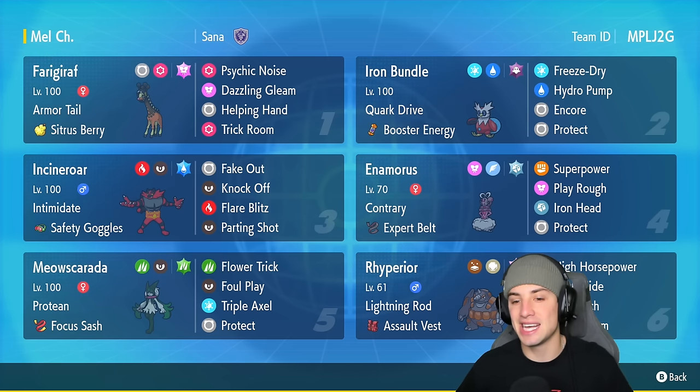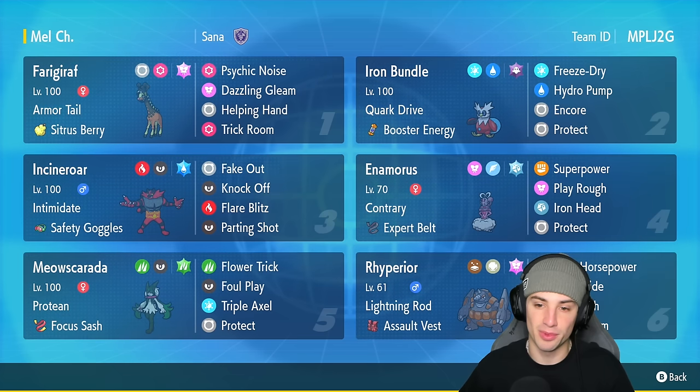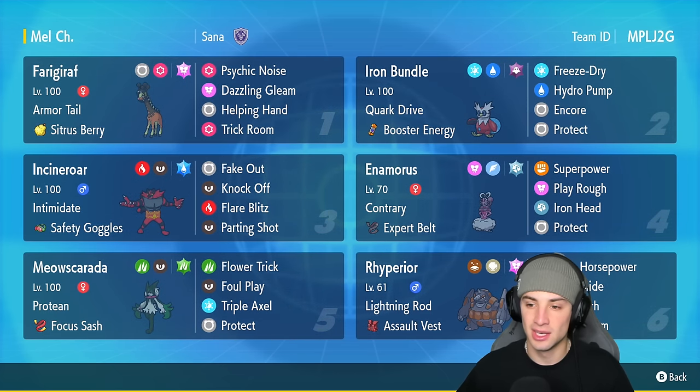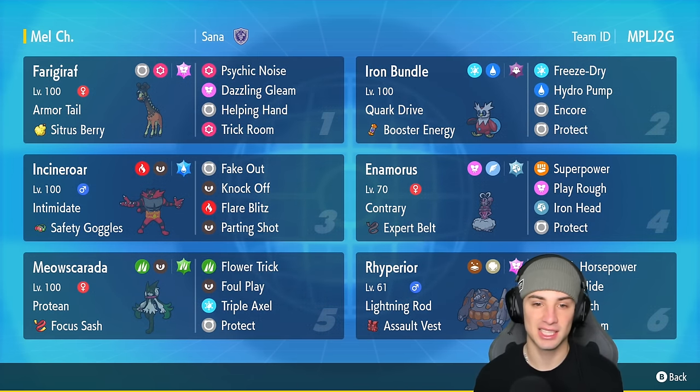The final two Pokemon are Iron Bundle and Enamorus. Enamorus is super strong, especially in trick room, and has Contrary as its ability — an awesome ability that Superpower gets. It runs Superpower, Play Rough, Iron Head, and Protect. With the Steel/Fairy typing, Iron Head does a bit more damage. Iron Bundle is always very solid, holding Booster Energy with Tera type Corvid Drive, running Freeze-Dry, Hydro Pump, Encore, and Protect.